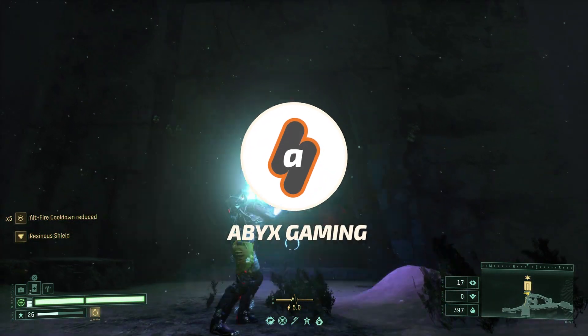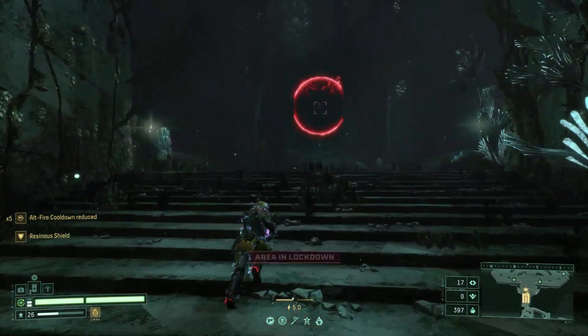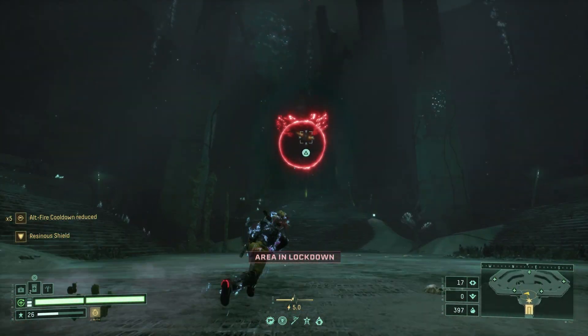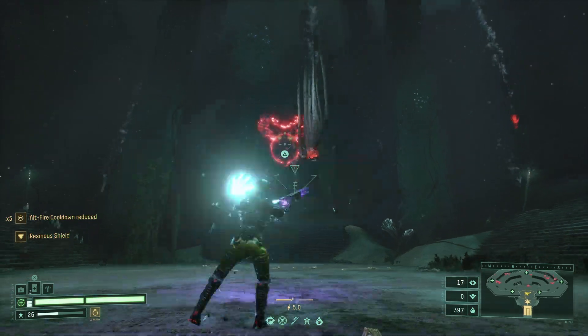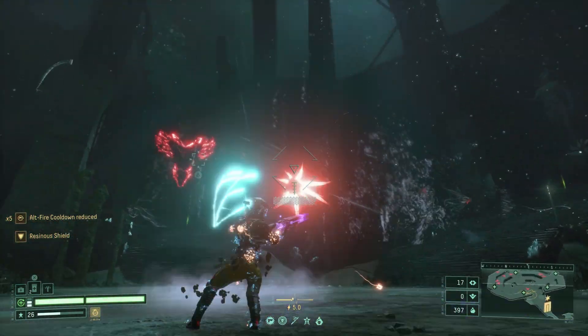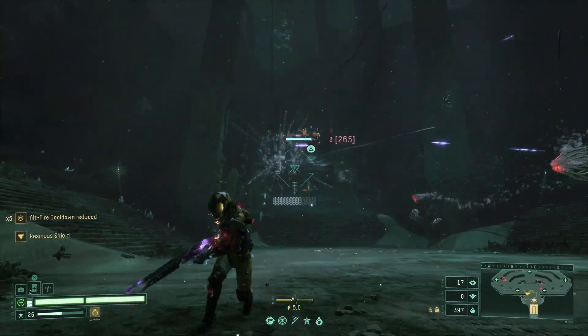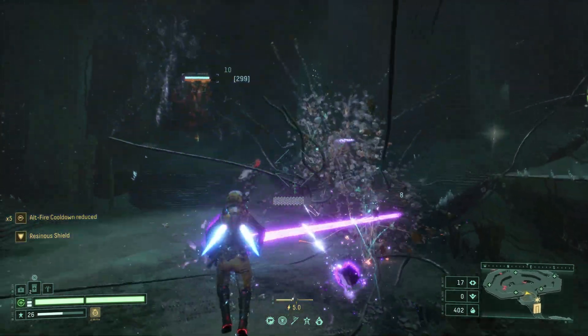Hey everyone, this is Angel from Apex Gaming with a brand new video for Returnal, and welcome to the last stop in Atropos, the Abyssal Scar. Here I am going to show you all the hostiles and funnels you will find in the 6th biome and how you can counter each and every one of them so you have a better chance to survive. If you need them, there are timestamps in the description and YouTube player for each enemy.